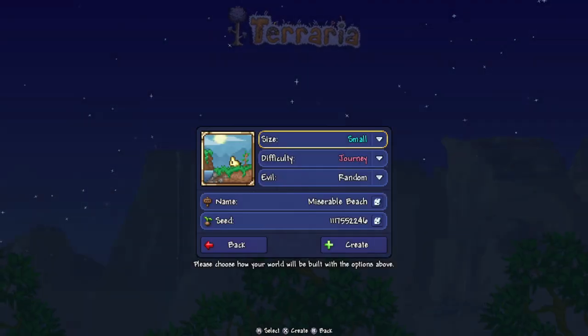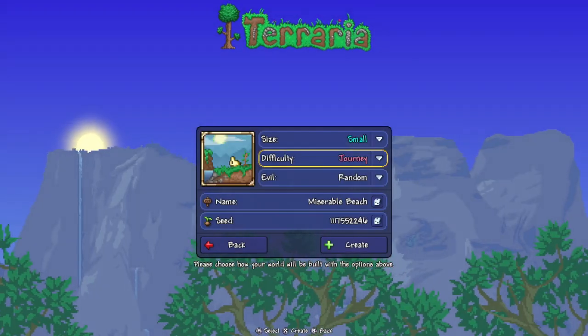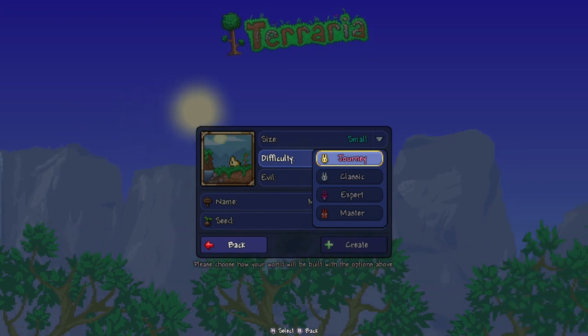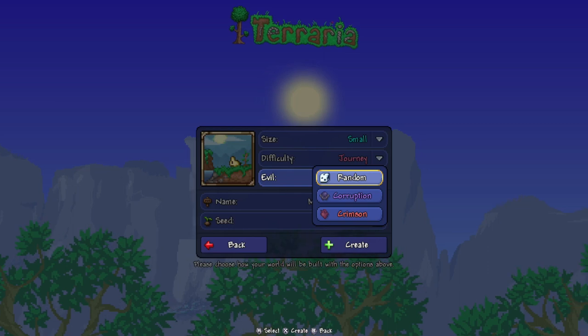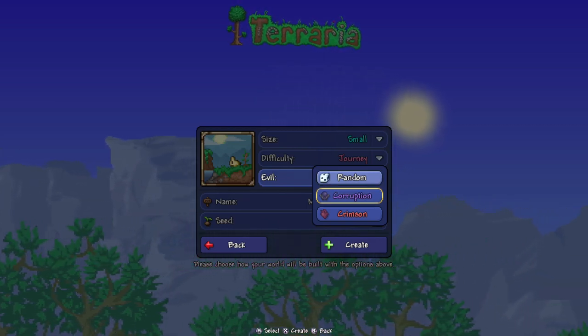The size of the world has to be small — not medium, not large. It has to be a small world. If it's not a small world, it's going to be the wrong world, so don't do that. Difficulty doesn't matter — Journey, Classic, Expert, or Master. I use Journey Mode on console because it makes my life easier, but it can be any difficulty you want. The evil of the world has to be Corruption, not Crimson. It's got to be Corruption.